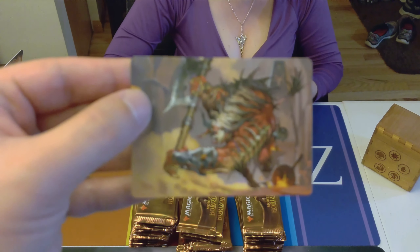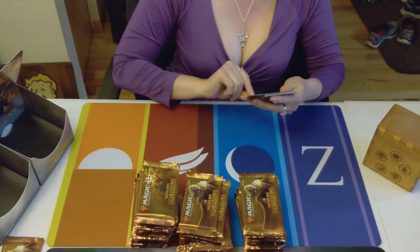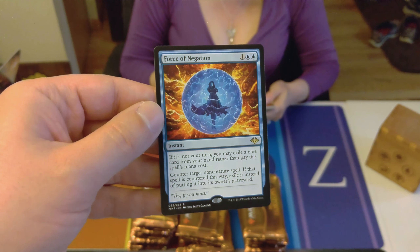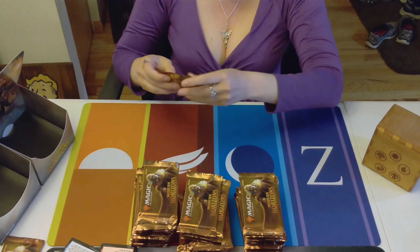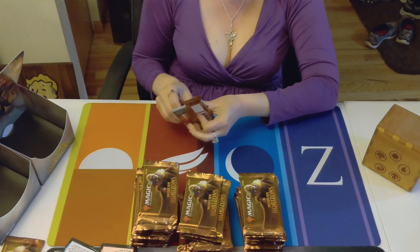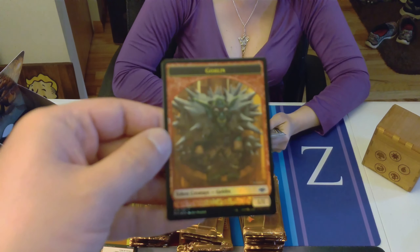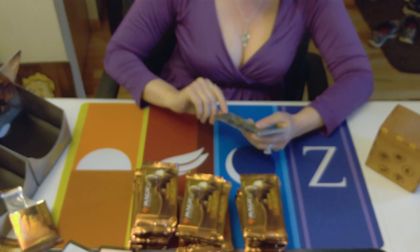First up — a snow-covered mountain. Oh nice, that's a good sign. Force of Negation, it's like $30. If you hear construction in the background, that's just some dudes installing fiber in our neighborhood, which is awesome. Go to hell, Charter.